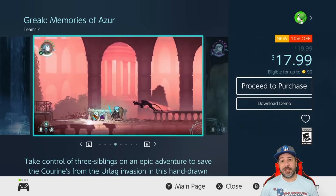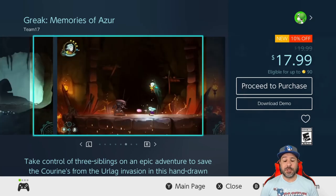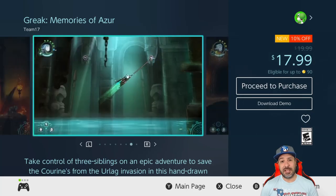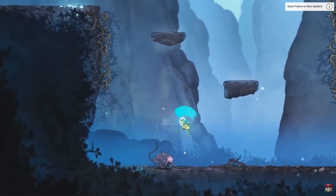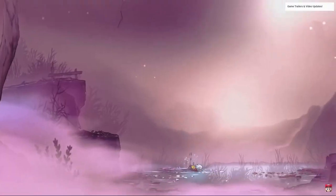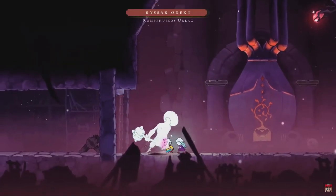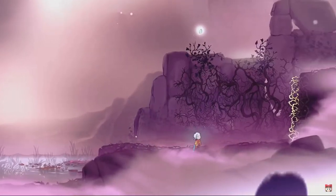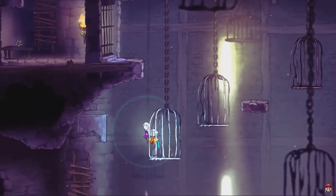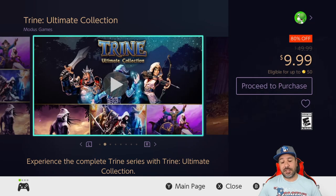Next we have Greek Memories of Asia — this is a release sale, only 10% off at $17.99, but we just reviewed this game this week. If you're into a metroidvania slash puzzle platformer with amazing graphics and solid gameplay, check it out. If you're unsure, there's a free downloadable demo and you can check out my review.